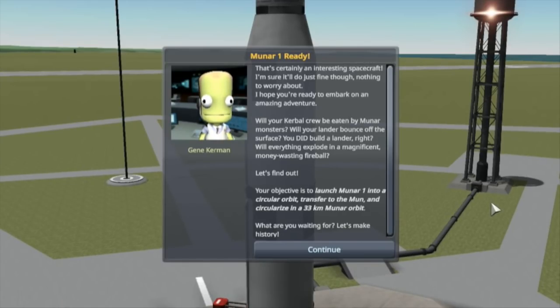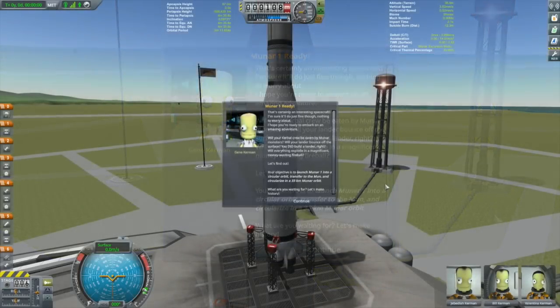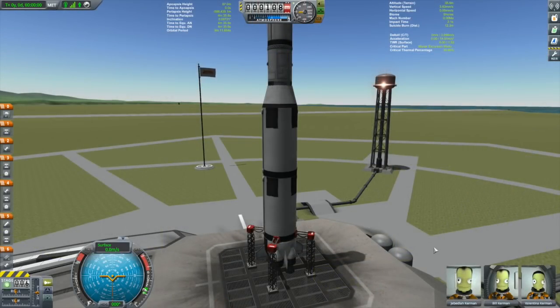Will your Kerbal crew be eaten by Munar monsters? Will your lander bounce off the surface? Will everything explode in a magnificent money-wasting fireball? Let's find out. Your objective is to launch Munar 1 into a circular orbit, transfer to the moon, and circularize at a 33-kilometer Munar orbit. What are you waiting for? Let's make history!